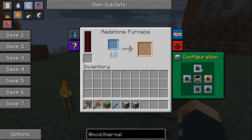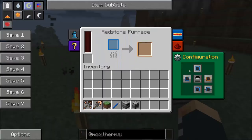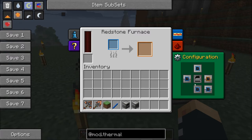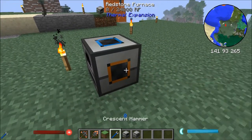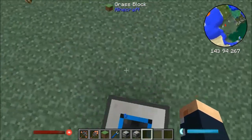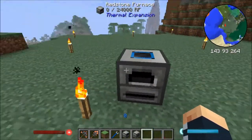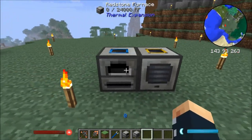Then we've got the configuration tab. This tab basically allows you to set the output and input sides for the machines. You can see here that right now the input slots — the blue ones — are all the sides except for the right hand side. So if we pick up the right hand side, you'll see that the right hand side shows there is an output slot there. It creates in-game pictures on the sides of the block showing you what sides are inputting and outputting.